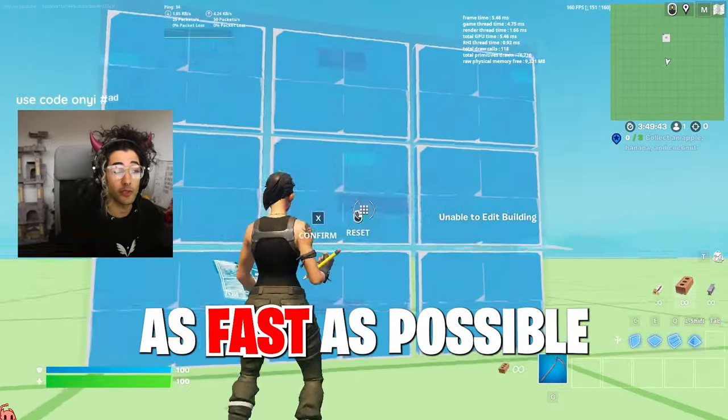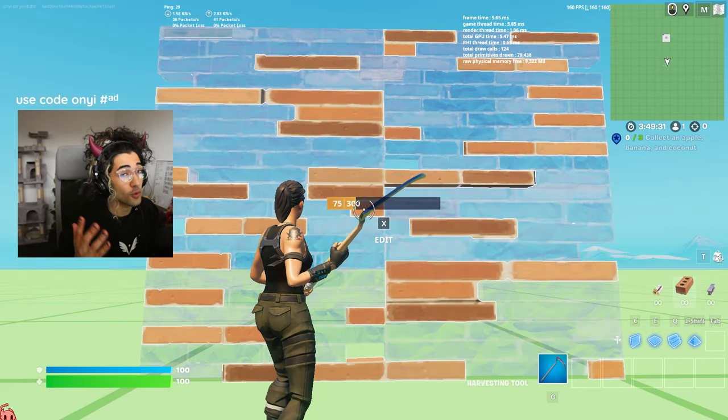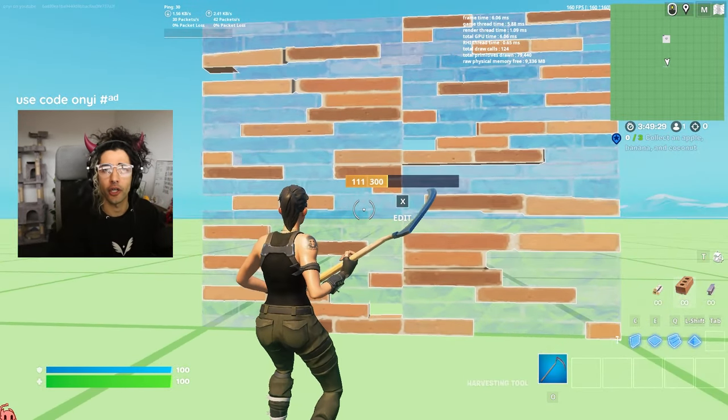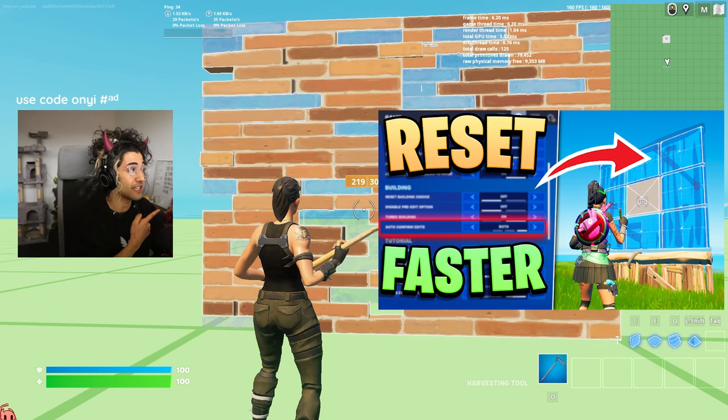In order to be resetting your builds as fast as possible in Fortnite, you want to be using scroll wheel to reset. There is a way to do this on controller but that's a separate video because it's a different method altogether and it requires two clicks but a lot less than typical, so if you want to check that out, check out that video.